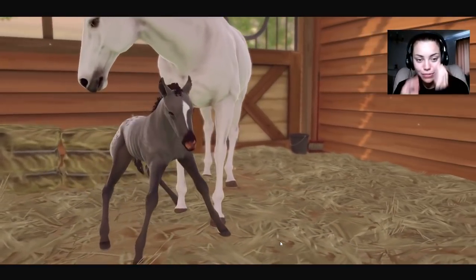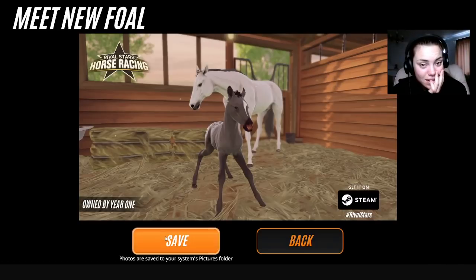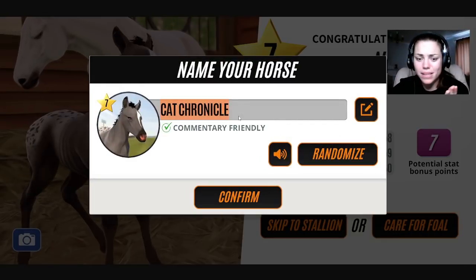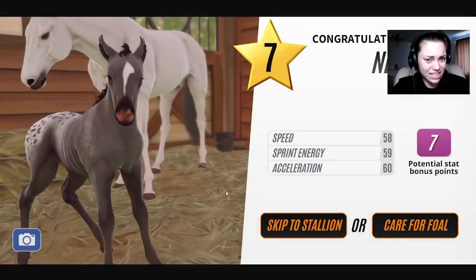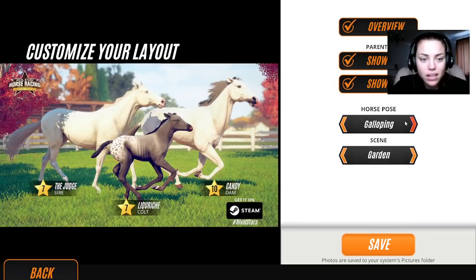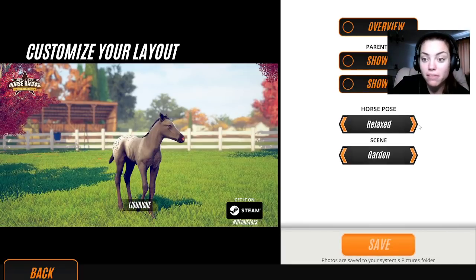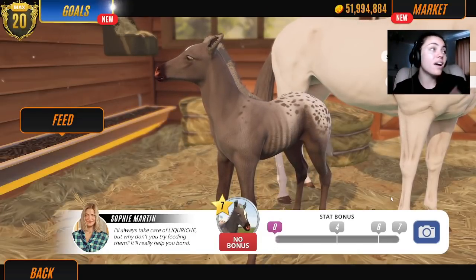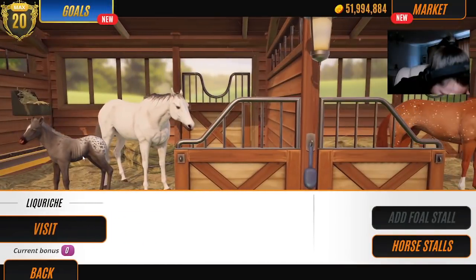Oh my gosh, it's beautiful - it's my favorite. Oh my god, it's so nice! That is actually beautiful. This has got to have an amazing name - I want to call him Liquorice. He's a pintaloose isn't he? Good - we probably need him for our other series we have on the go, trying to breed a barn full of pintalooses. He's so cute. All the foals are so cute.